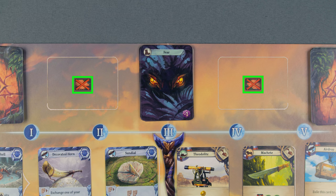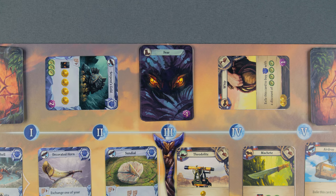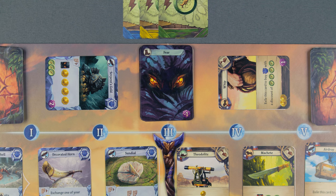Exile: Some rules and effects send cards into exile, meaning you place them in their corresponding discard pile next to their deck. Fear cards go on top of the fear deck, and for easier cleanup you may place starting cards to the side.